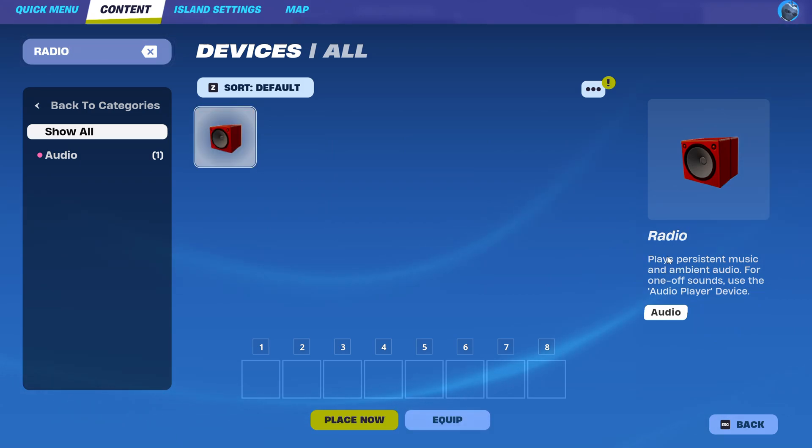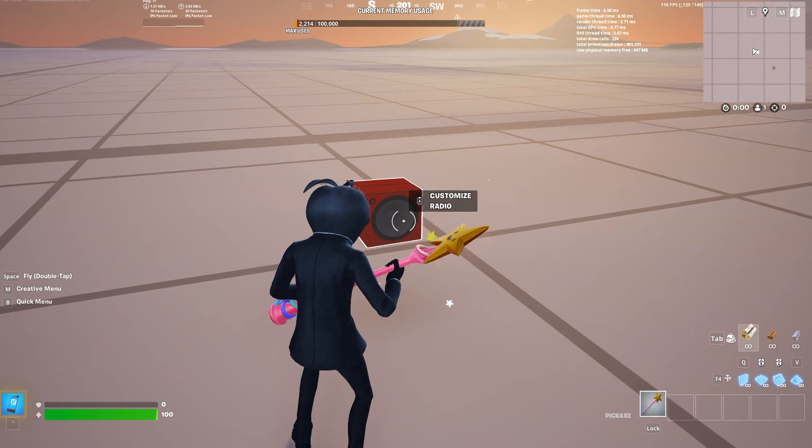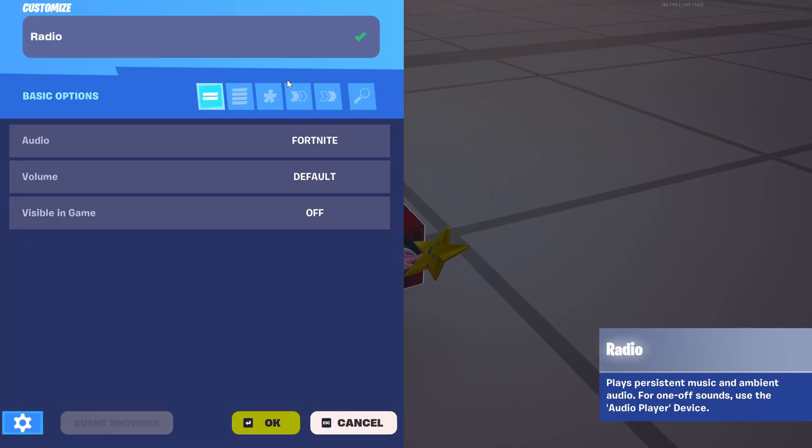Click on the red radio device — it says 'Please music and audio for on/off sounds, use audio player device.' Click Place. Now place the device wherever you want the music coming from — place it right here. Then click on Customize Radio.